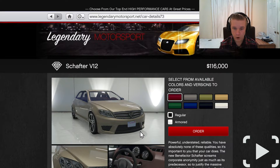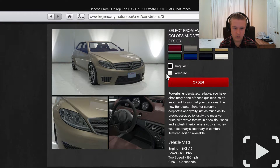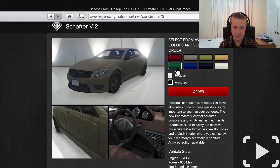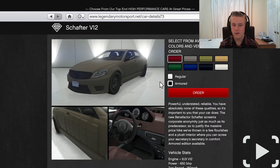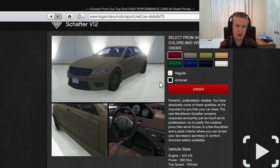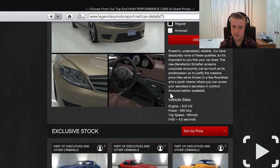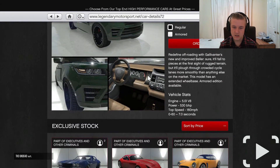Now we've got the Benefactor Schafter V12 - what the actual hell, oh my god, I'm buying that! I've actually already got the Schafter coupe version and I love it, so this is definitely being added to my garage. It does 4.2 seconds 0-60 with a 6-litre V12, and 7.1 seconds when armored - which is very, very nice indeed.